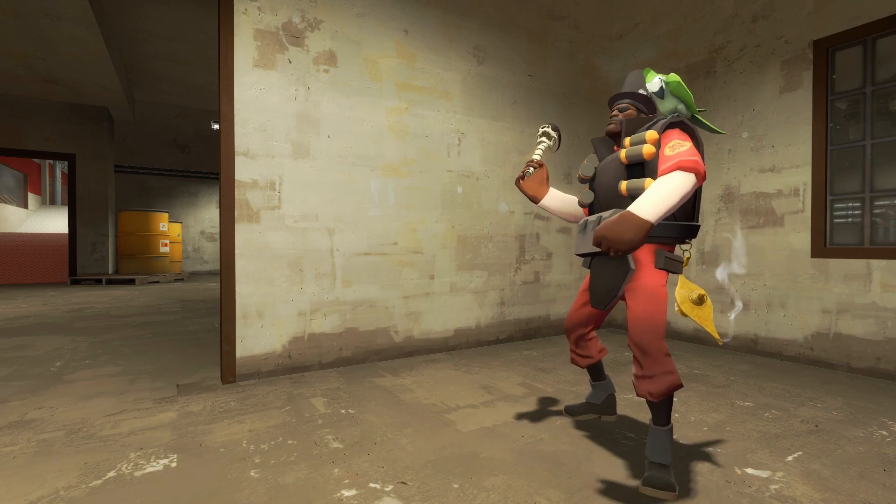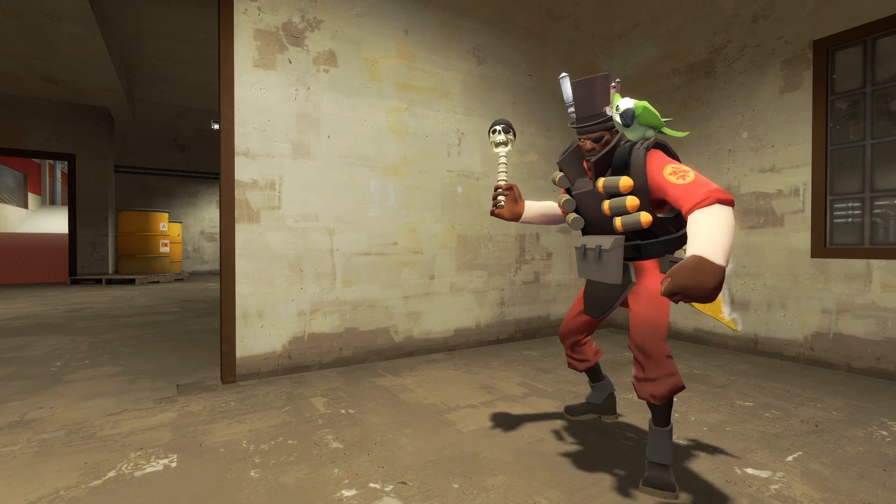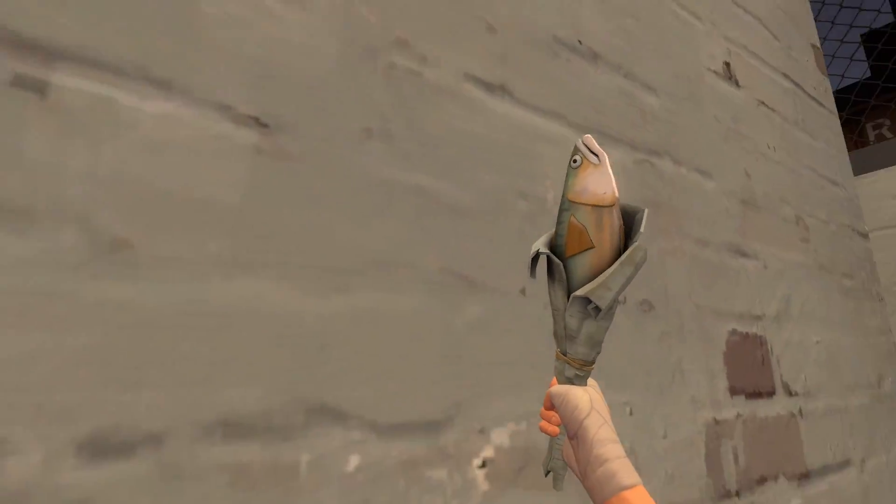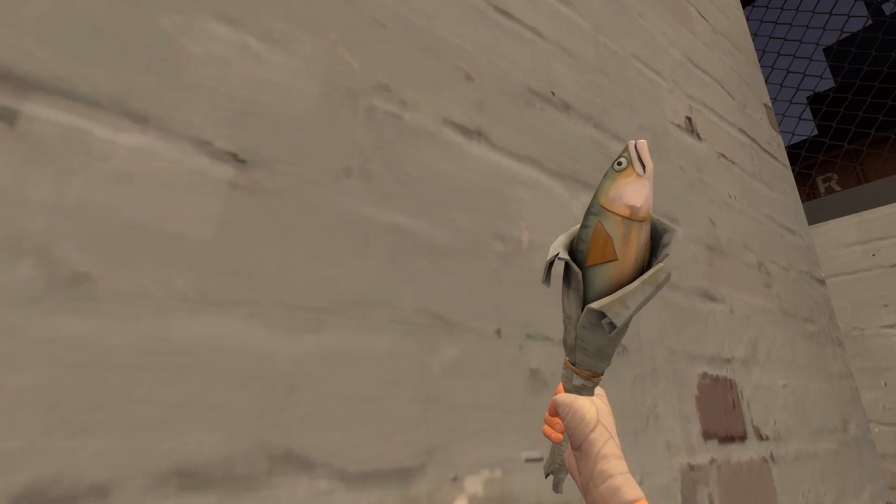Jiggle bones have a frame rate cutoff. Jiggle bones are bones in a model's skeletal structure that can move somewhat freely — the easiest example is the Holy Mackerel, where the fish flops around when moved. When a client's frame rate drops below a set cutoff, such as sub-20 frames per second, the fish will stiffen up to save resources. Essentially, the mathematical calculations for jiggling are paused until the frame rate improves.